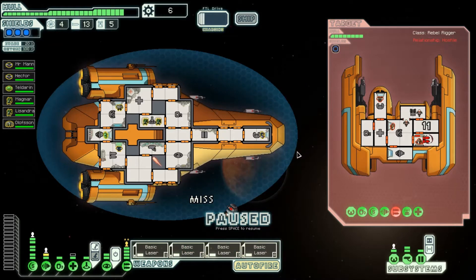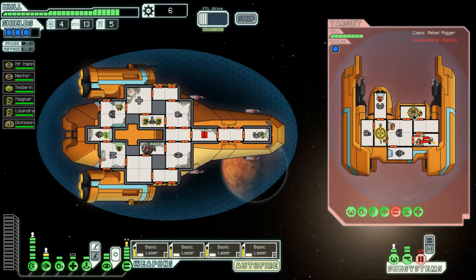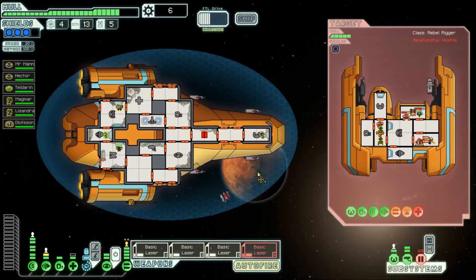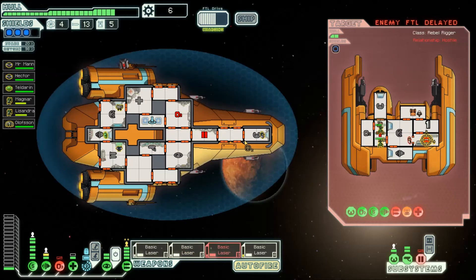We've taken that offline. He's taken our doors offline, which is annoying. But we are now going to work on his medbay and his droids. Medbay's offline, and that's where we send our people. And with that, he is now in a bit of trouble. His missiles are online again though, and that's going to take out our oxygen. But he is dead.